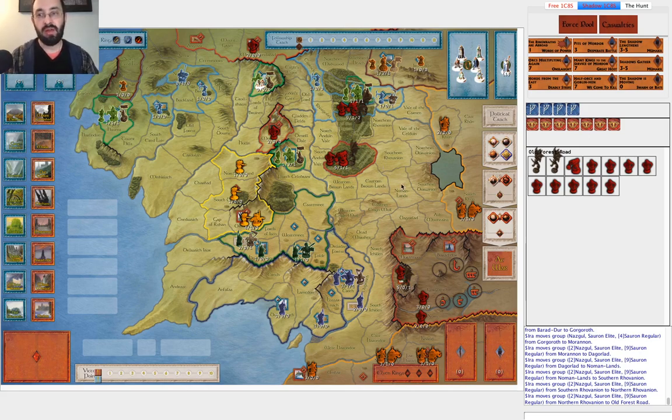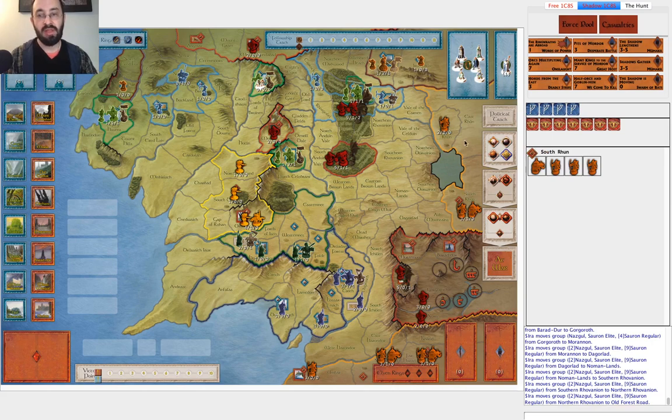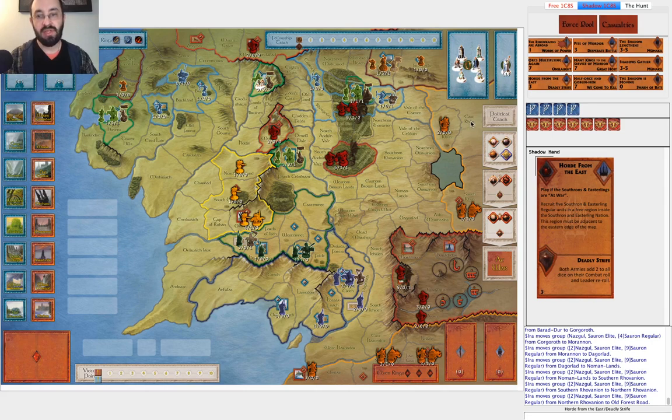I wanted to cover a few Shadow cards I find relevant. Some early muster cards: Pits of Mordor lets you put units in Dol Guldur or Mount Gundabad. Similarly, Orcs Multiplying Again gives you three here and three there. Another two good muster cards for Southrons and Easterlings are Many Kings to the Service of Mordor — that puts two here and two here for a total of ten units combined, which can take out Erebor pretty reliably. And also Horde from the East, which puts five units into East Rûn. Merge that army and you have nine units.